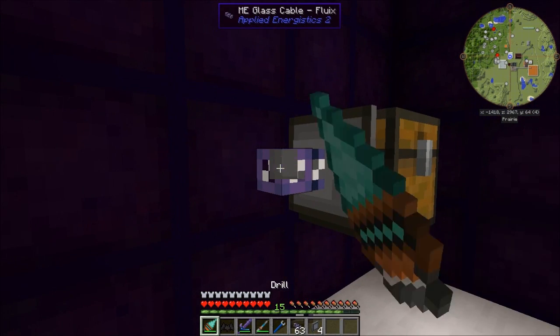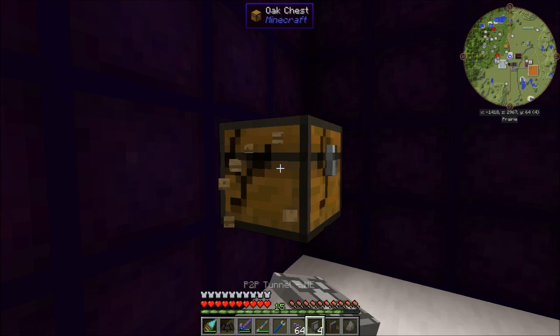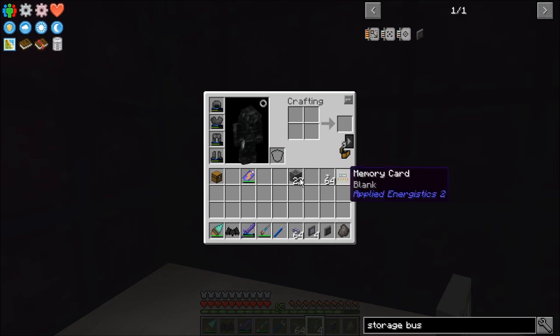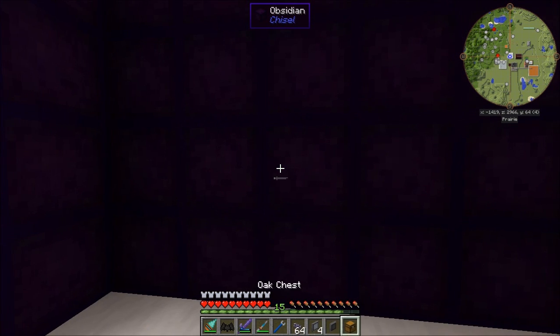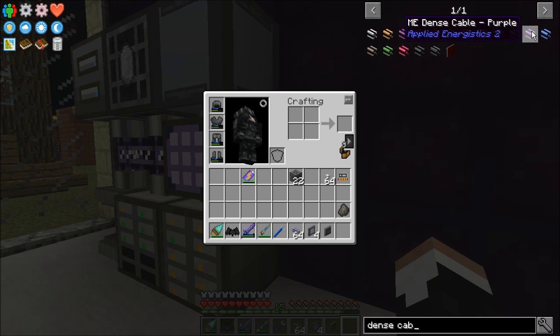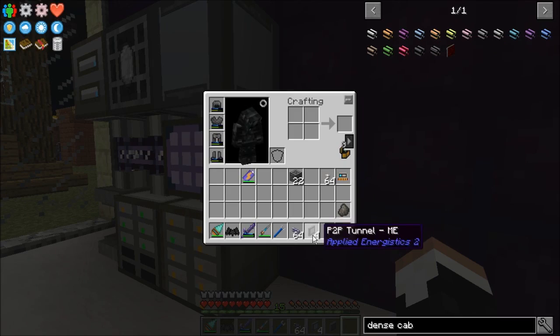The trick is, if you want to interface with a whole bunch of things downstream, these cables that I'm currently using can only handle eight channels. Say I have something on the other side of my base where I need 20 or 30 channels — I'm going to have to use the dense cable. That requires glowstone, redstone, and four covered cables, which take glass cable combined with wool. That takes a lot of materials — you don't want to run dense cable all over your base. So how do you avoid this? You use P2P tunnels.